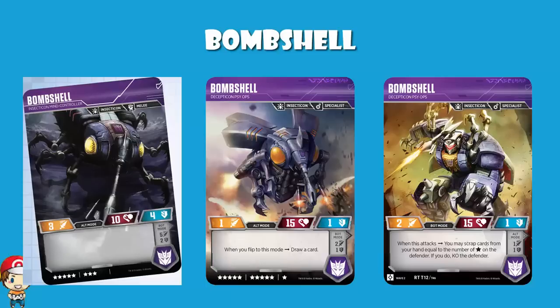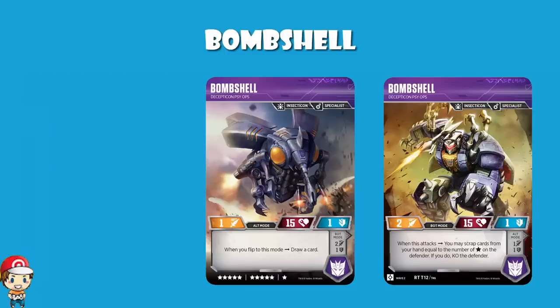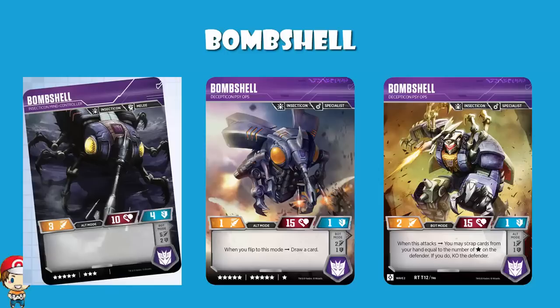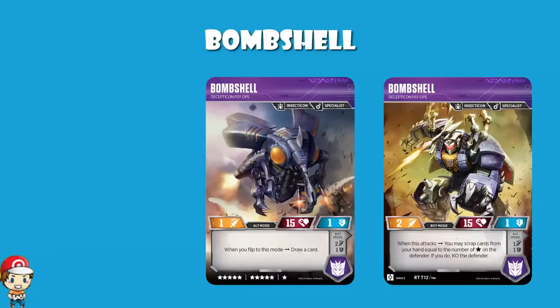Whereas new Bombshell — okay, it's an 11-cost and the stats aren't great — but it's got a phenomenal skill in bot mode which can let you run through other characters. You're playing a deck with a whole bunch of draw power and trying to get cheeky one-hit KOs. So I'm coming down on Wave 2 Bombshell. I think new Bombshell is better than old Bombshell. I love that you've got Specialist here, especially because Field Communicator is going to help you draw all of those cards that you need. And I think this skill is worth playing with and worth building a deck around. I don't think either of these are actually ending up in a traditional Insecticon deck, which is in and of itself slightly weird.